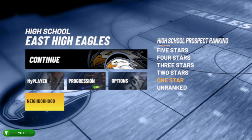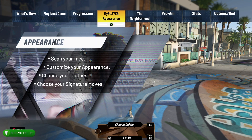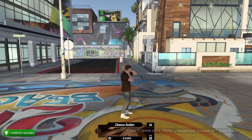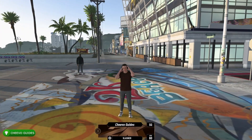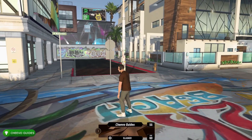You can skip past the story mode to access all of the different features in MyCareer. For instance, you'll be able to walk around the beach and go into different stores and things like that. Once you skip the story mode, just press B to exit out of the main menu and take control of your character.